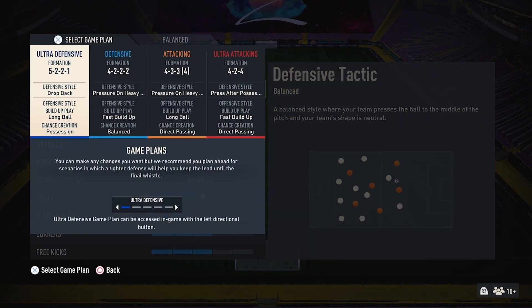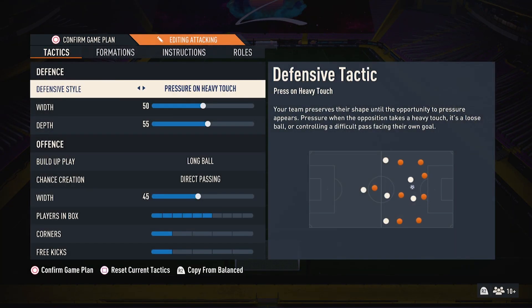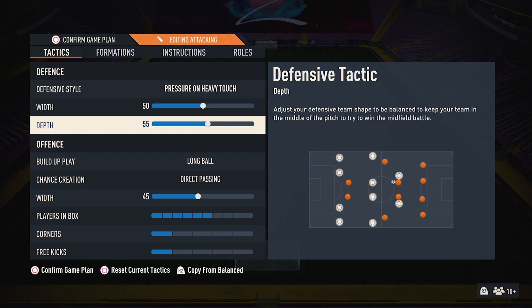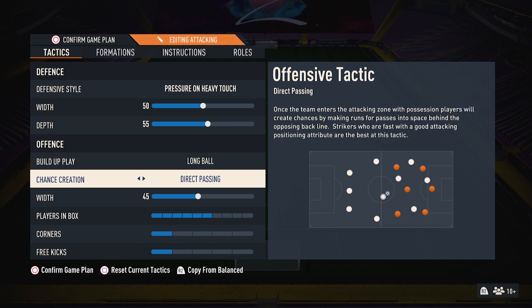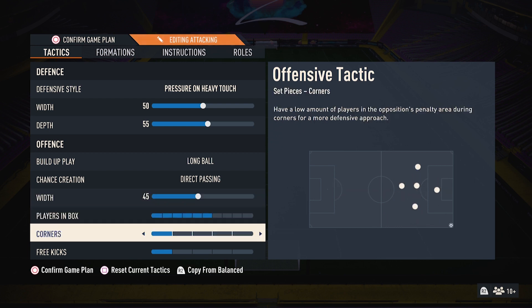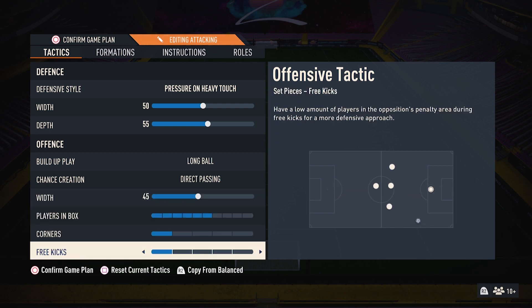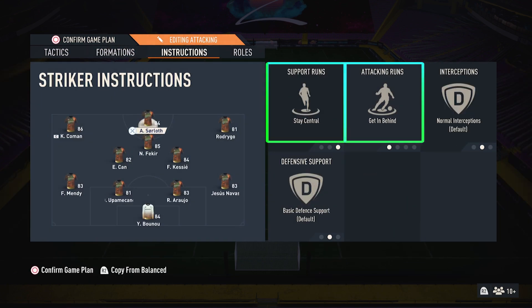Let's jump into our formation. Defensive style: pressure on heavy touch. Width 50, depth 55. Long ball build-up play. Chance creation: direct passing. Width 45, players in the box 6, corners 1, and free kicks 1.